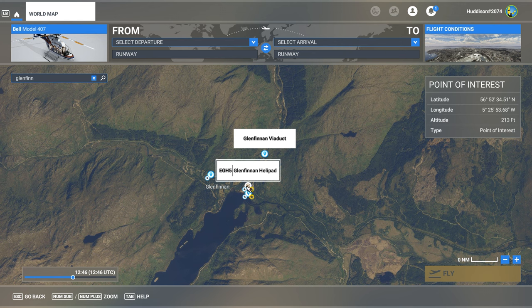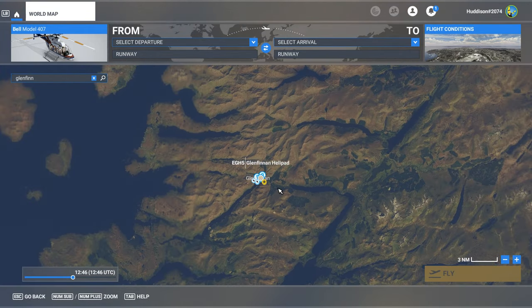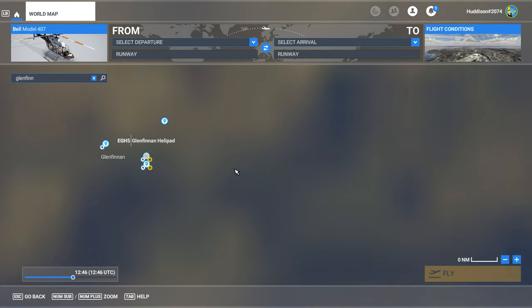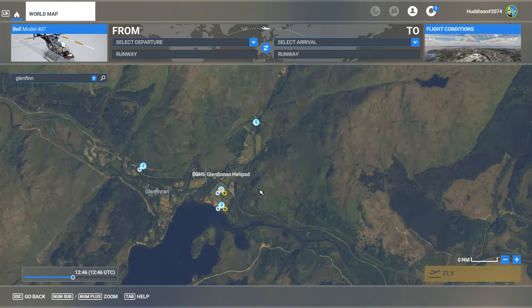There's a helipad in between, and it recommends getting a helicopter and setting that as your departure point. I'm going to be using drone cam mainly to spot this steam train. It also says you need to have the UK World Update installed — I believe that was World Update 3 — because that adds the Glenfinnan Viaduct. The points of interest I believe are added by the product itself, which is nice.